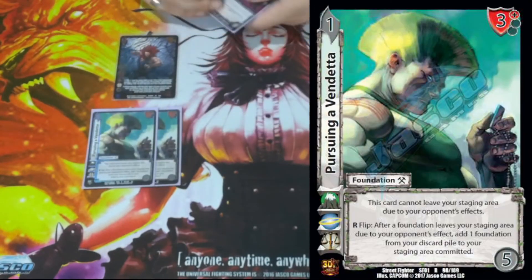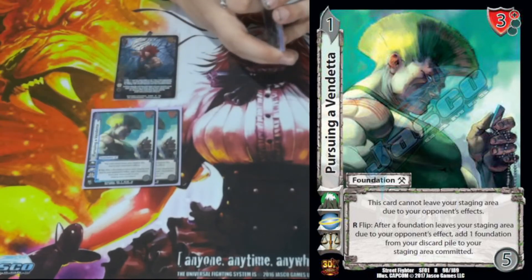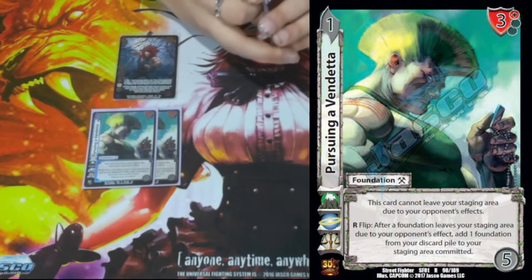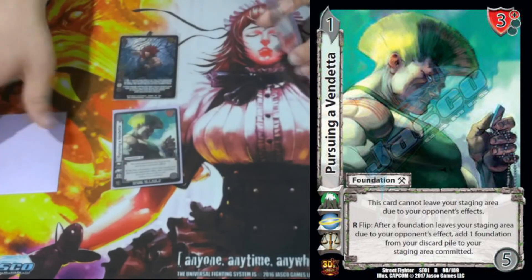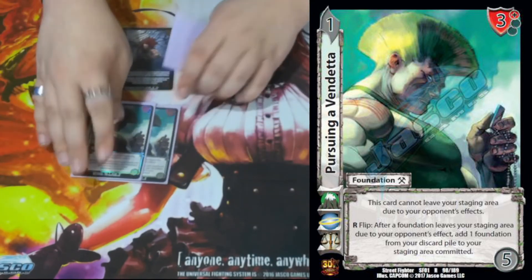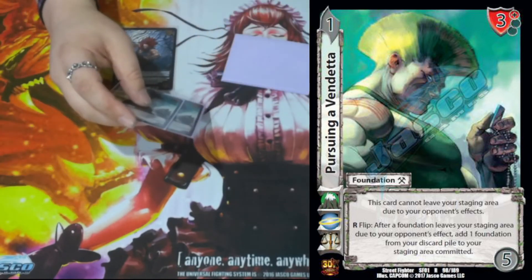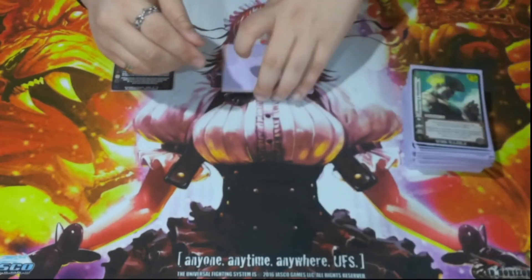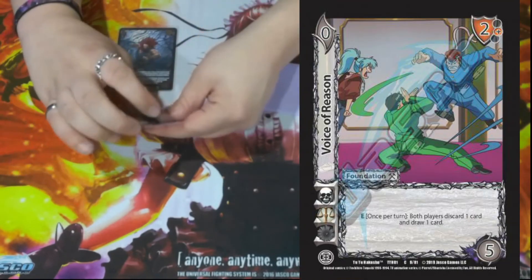We have two Pursuing a Vendetta. It is a 1/5 of the 3 high block. It cannot leave our staging area due to our opponent's effects, and when one of our foundations does leave our staging area due to our opponent's effect, we can flip it as a response to get a foundation from our discard pile and add it to our staging area committed. This just allows us to replace foundations if our opponent attempts to destroy our stuff.